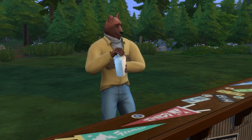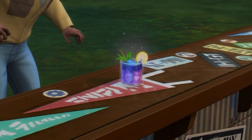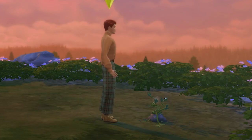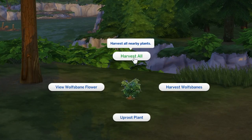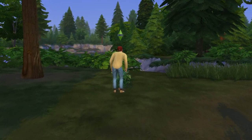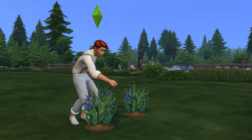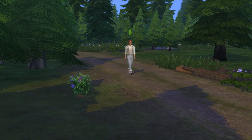Now we need to start by harvesting moon petal and wolf's bane, which are ingredients for the Wolf Begone drink — and it's this drink that turns werewolves back to being a regular sim. You'll need three moon petal for the drink, and harvesting the plant once will provide three of these. The aspiration works per harvest, so to complete it you need to harvest the moon petal plant three times. For wolf's bane, you need 10 for the drink, but the aspiration demands 10 harvests — though you can get three wolf's bane per harvest, so you only need to harvest four times. If you care about the aspiration, complete all the harvests; otherwise, just get what you need for the drink.